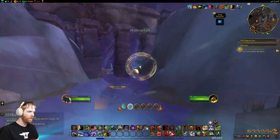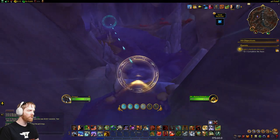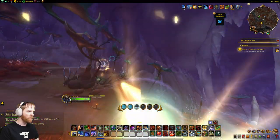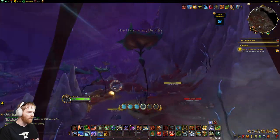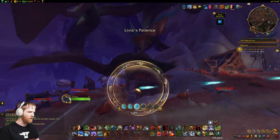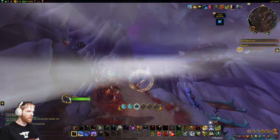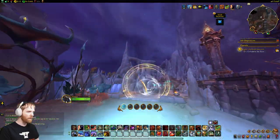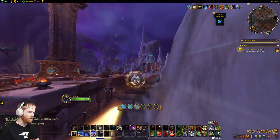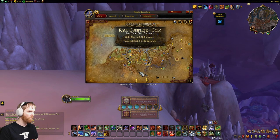One more thing worth mentioning: the smaller the mount you use for this, the better. Because then you see less of the blue flashing on the screen from first-person mode. I should be using one of those B mounts — then the blue flashing probably wouldn't be on the screen at all. If you use a big drake, you won't be able to see anything in first-person mode because the screen would be nothing but a flashing seizure. The aura extends beyond the camera range. That concludes that one — one more in the zone.